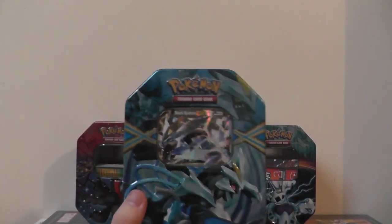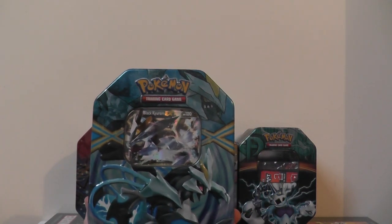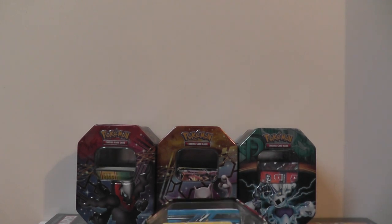You alright guys, this is Matt Strats. I'm here from the Card Kings and we are doing a box tin opening. It is the Black Curranium and yeah, let's see what we've got in it. So this is our first video, it's our new channel.